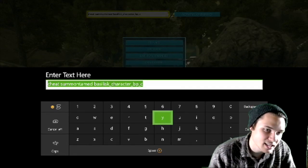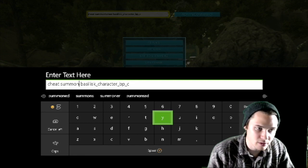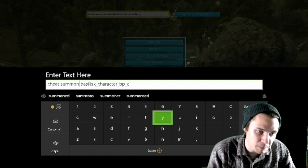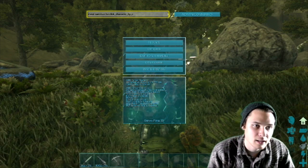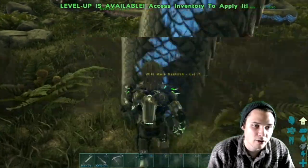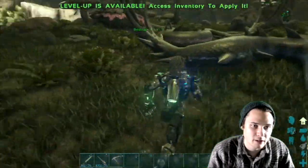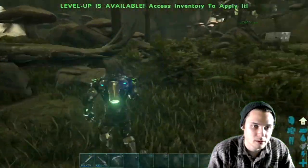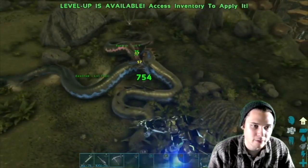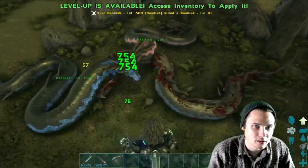For the third command — a wild random-level Basilisk — it's the same command but erase the 'tamed' part: cheat summon basilisk_character_bp_c. And there we go — a wild male Basilisk, so it's going to try to eat my face off. Good thing I'm in god mode with tek armor. It's shooting poison balls at me, so I'm going to let my 1500 Basilisk eat his face off. It was a level 11, so it is random level and wild.